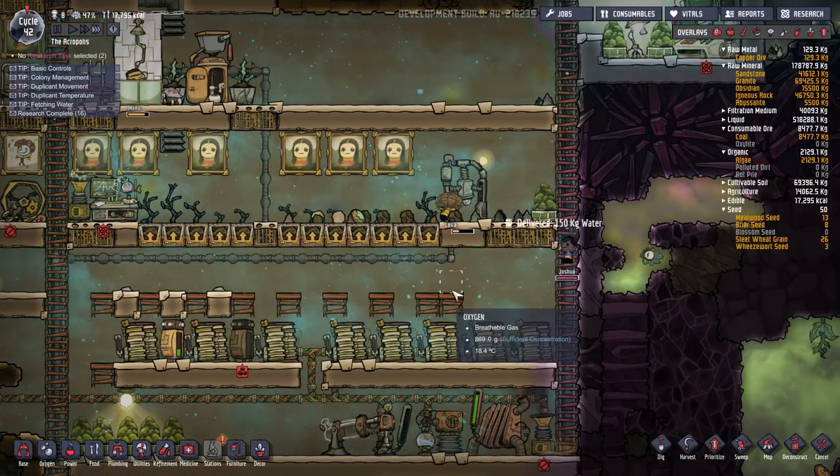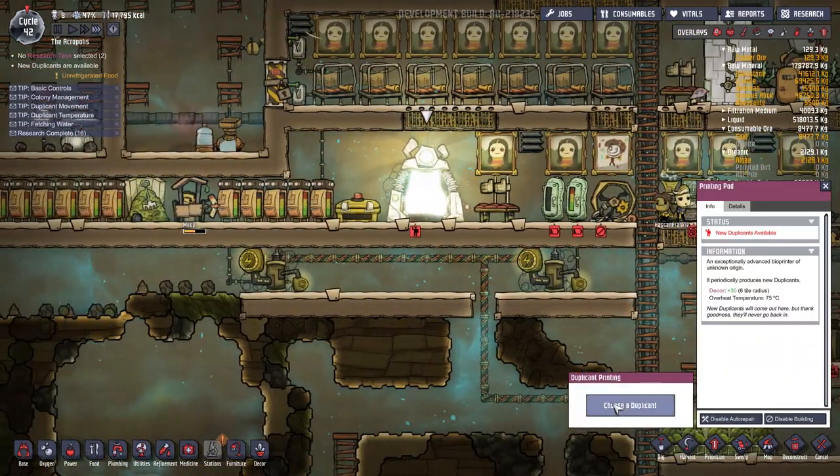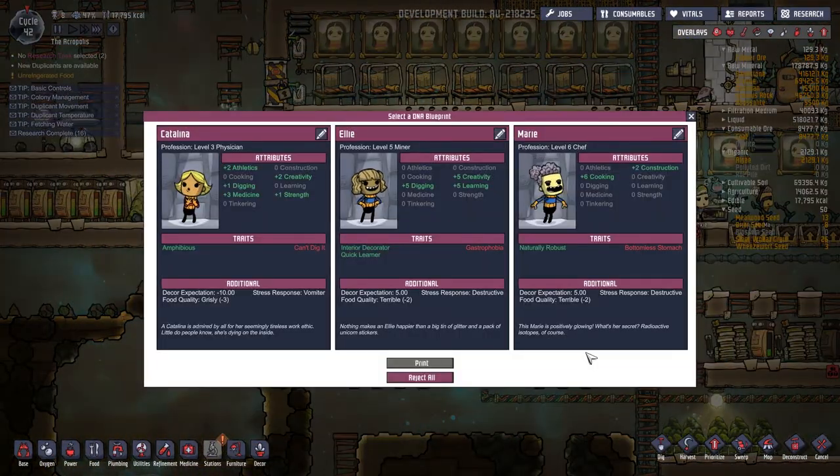Let's make it so Joshua and Lyra do all the cooking. That way they'll level up their cooking skills and we'll have better food. Let's make that slightly higher priority. Speak of the duplicants — let's get a new duplicant now. How about we get Mary, a good chef? Or Elle? Catalina has a bottomless stomach — oh man, I don't know if we want that.